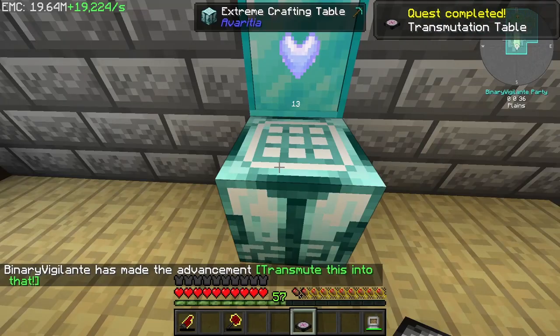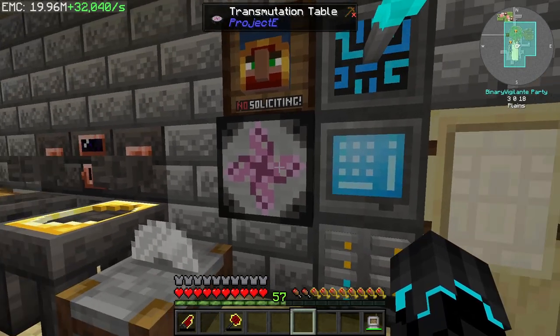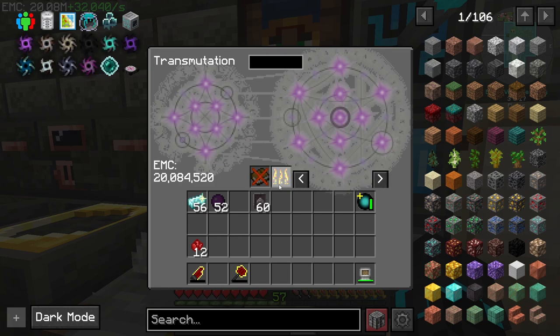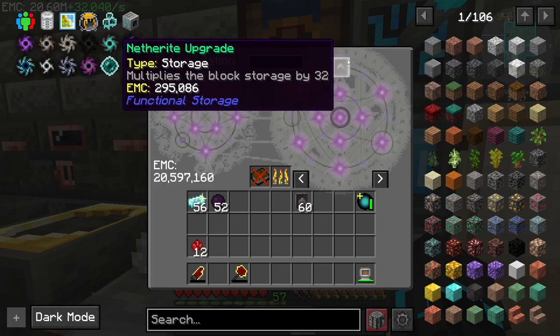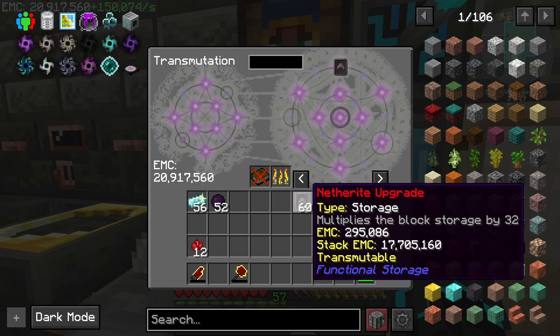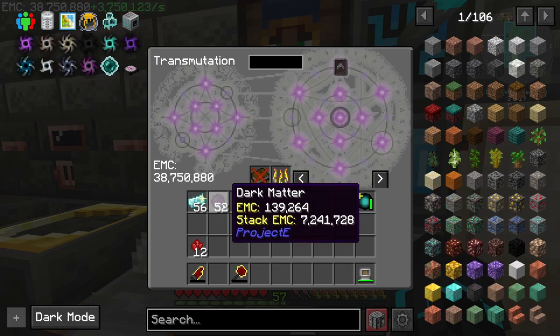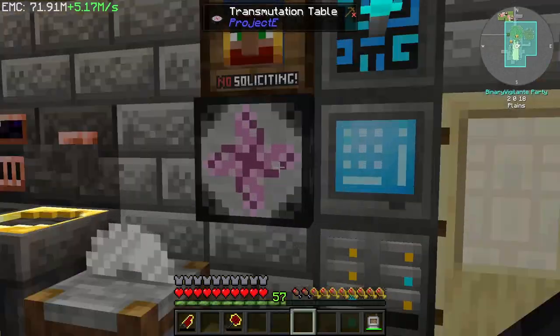The transmutation table has been crafted. I'm going to place it over here on the wall. In here, the EMC value that we have on our person currently is also shown in here. With this thing we can do multiple things: we can learn items, and learned items we can then use the EMC to make those items or pull them out using the EMC. Or I can burn them and get the EMC from it. If I hold down shift I can put this in, learn it, and also transfer it into EMC, which is awesome.